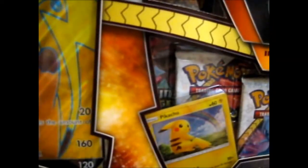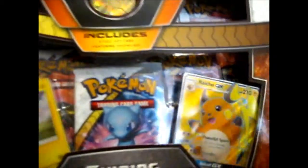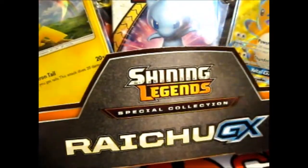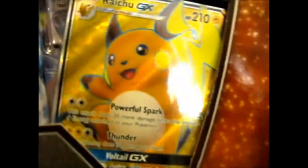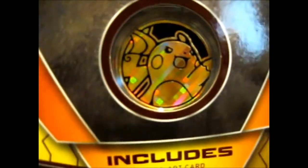Let's put it up closer so you can see. There is a Hollow Pikachu, Full Art GX Raichu, and up here there is the coin. And over here is the Jumbo.